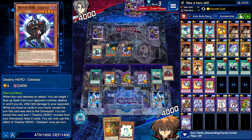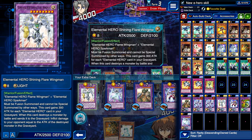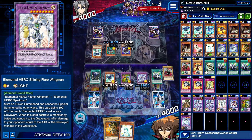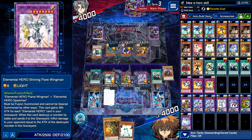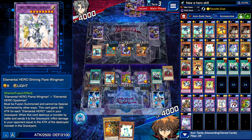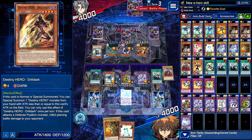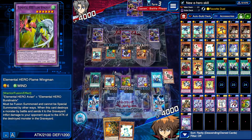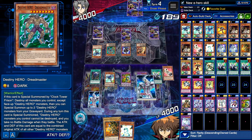Maybe that was a bad play, who knows. Next turn we can go for Shining Flare Wingman as well. I know this deck can lead to some pretty nice OTKs. I'm probably not gonna be getting any of these this duel, but you can get good OTKs with it. They're probably not gonna go for a Rank 4 XYZ though, so go ahead and Bacon Save it.